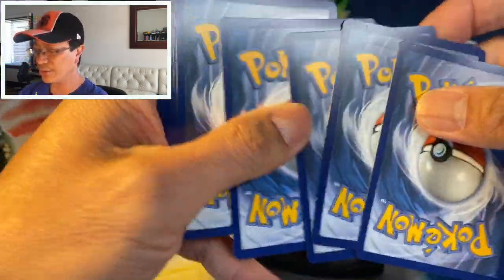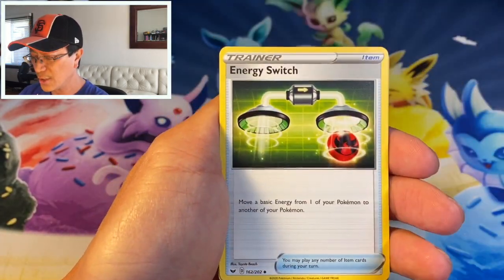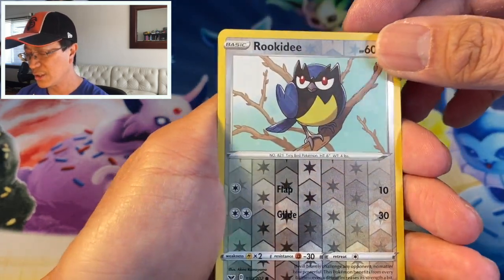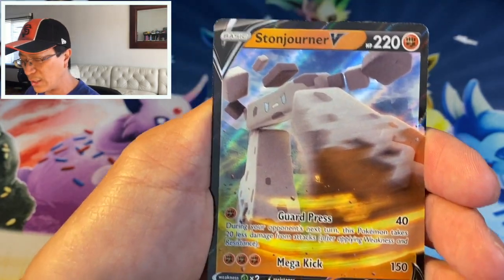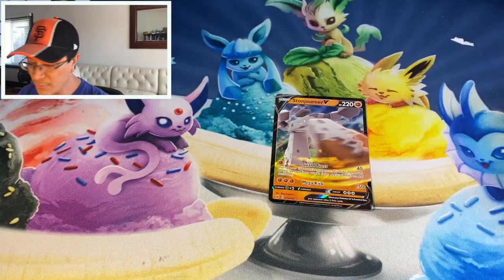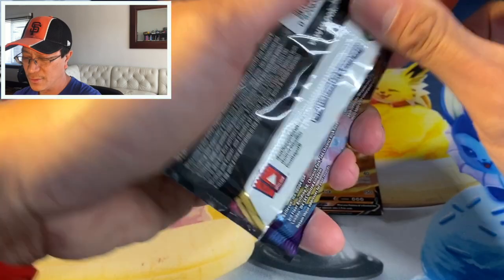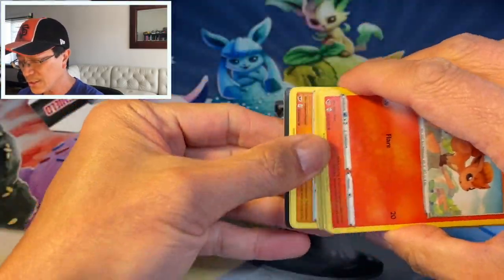Moving right along guys — comment down below, drop a comment, hit that like button, it really helps my videos. Okay — Lightning Energy, Sitrus Berry, Qwilfish, Energy Switch, Vulpix, Munna, Roselia, Chewtle, Blipbug, Rookidee reverse — and there you go, our first solid hit of the day! It is a Stonjourner V! I don't have this yet — it's an awesome card. And there you go, free codes guys on my channel as usual, good luck with your codes.